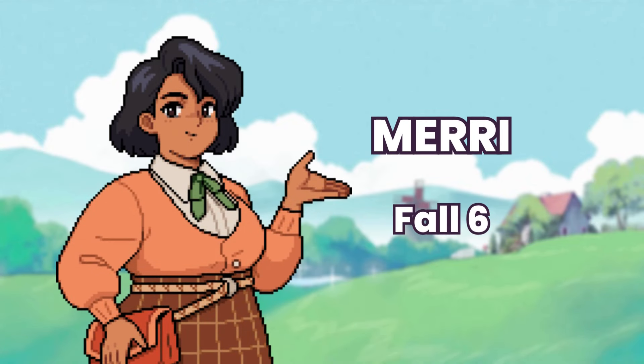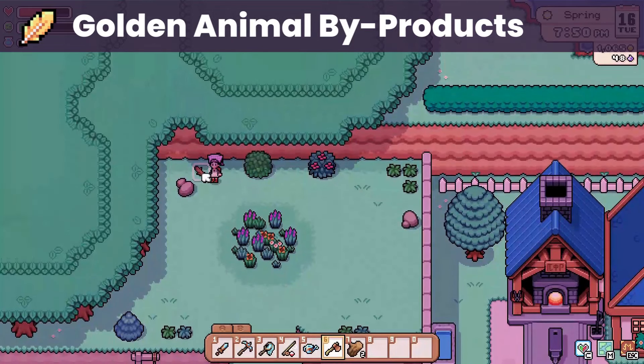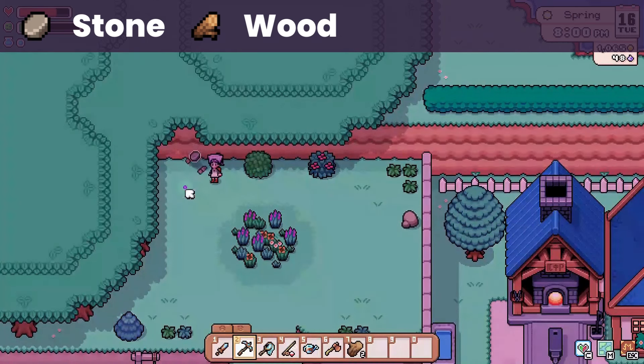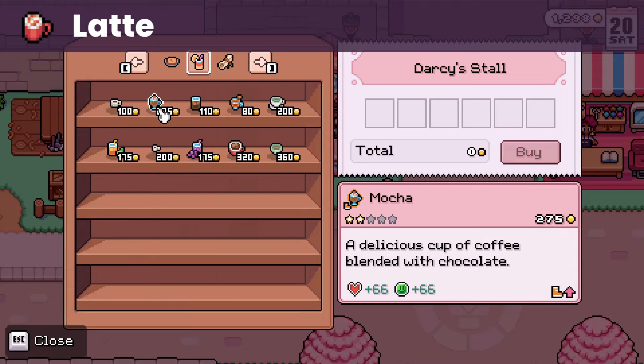Next up is Mary. Her birthday is on fall 6. She loves golden animal byproducts like wool, horns, and feathers. It's not the easiest to get though, so I'll just recommend gifting her liked gifts. She likes stone and wood, which are fairly easy to get, and she also likes lattes that can be bought at the Saturday market.